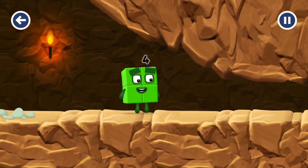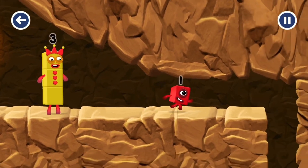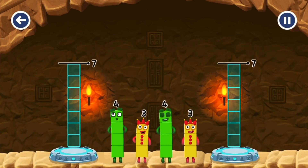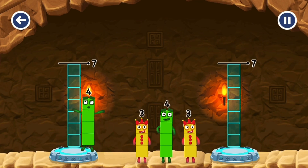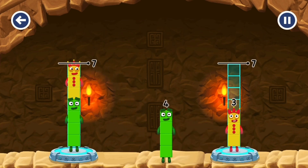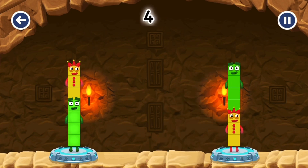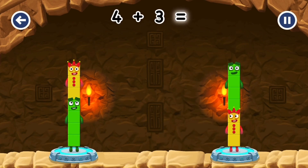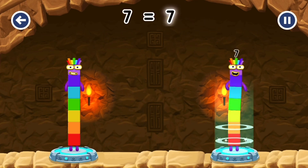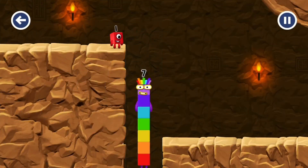I'm not so sure four is going to fit through there. Share the number blocks evenly to make two groups of seven. Four, four, three — you cracked it. Four plus three equals seven. Three plus four equals seven. Seven equals seven.